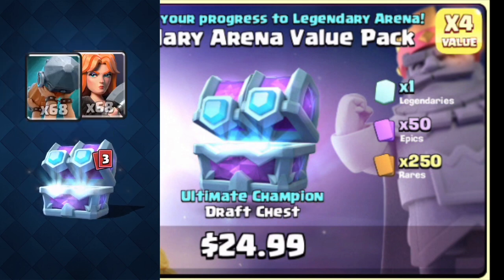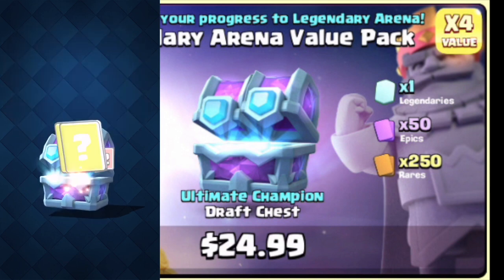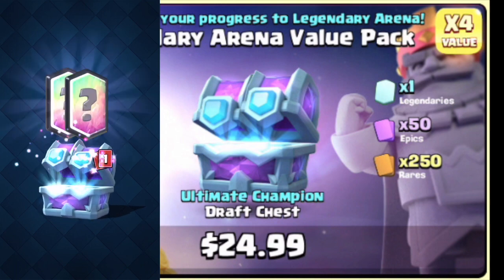I'm going to start experimenting with the Dark Goblin. Two Rares I don't use a lot of, but the Valkyrie more so than the Battle Ram. So I went ahead and chose the Valkyrie. Two cards I don't use much of — the Wizard, I don't use at all, it's still level one, so I just went ahead and went with the Barbarian Hut.